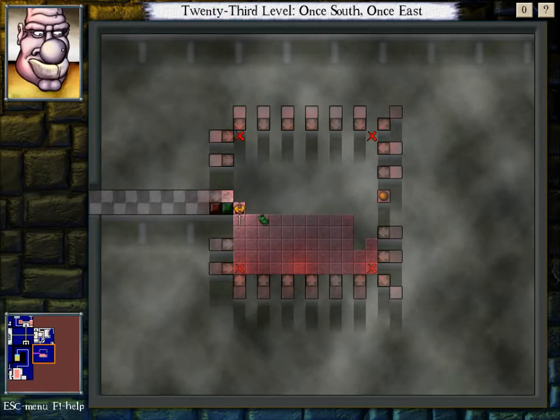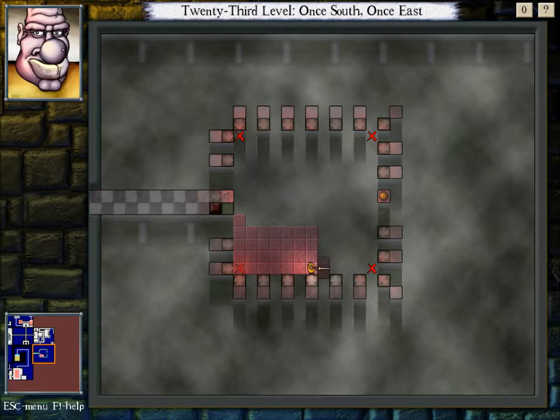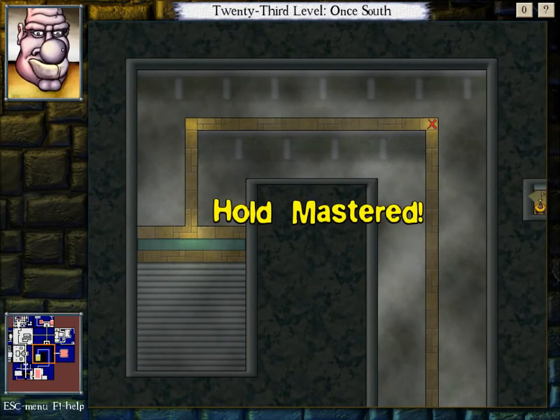We've got to be careful, because if we don't leave ourselves a way back... There we go. Like before, the reason we couldn't just completely block one side is that we have to be able to get back and get rid of every trapdoor. So this is a very hard room — I probably made that look easy, but by no means is it an easy room.